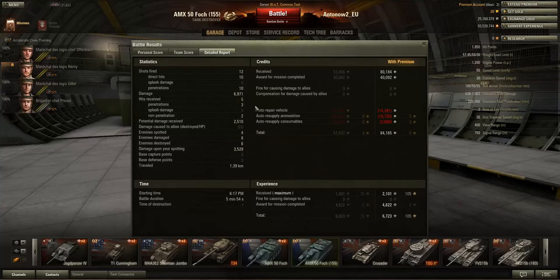Received 5 hits of which only 3 penetrated and 2 didn't. You have to keep in the back of your mind that most of the shots fired at us were probably premium rounds. We received 2,510 potential damage and spotted 4 enemies, damaged 8, destroyed 6, and 3,429 damage was done upon our spotting. I wish for those results in a scouting tank. I really, really love this vehicle.